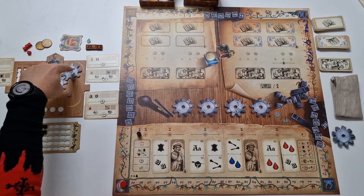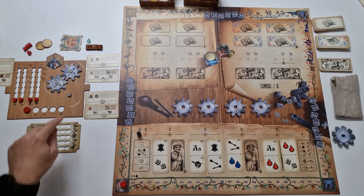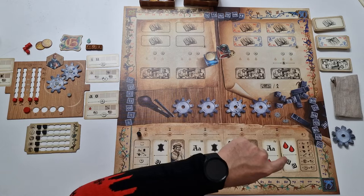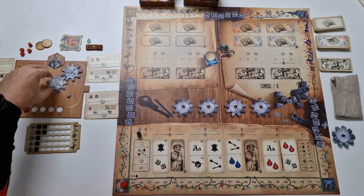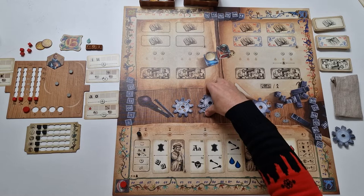If you have two gears in your workshop and they've been rotated in the first step, you can use those actions at any time during the game. To symbolize that you've used a gear action, you place one of your player markers on the gear. That gear cannot be moved until you clean the marker — it can't be removed from your board or repositioned. You can use a maximum of three gear actions in a single turn. After every player has made a selection, all remaining gears are cleared out into the discard.